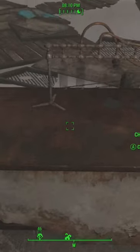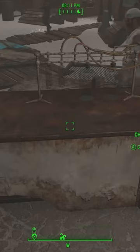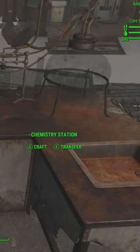Hey guys, just a quick FYI video for you. In Fallout 4, if you ever craft anything at a public workbench — like the ones here at Diamond City, for instance — it will leave items behind in the workbench. As you can see here in the chemistry station, at the moment the workbench is empty; there are no components in there.